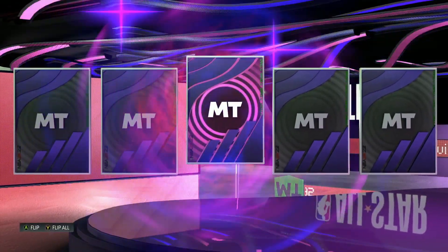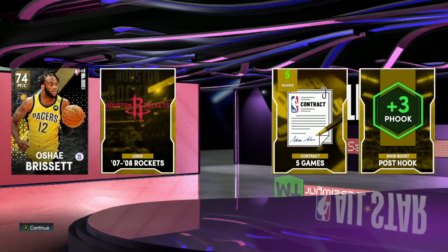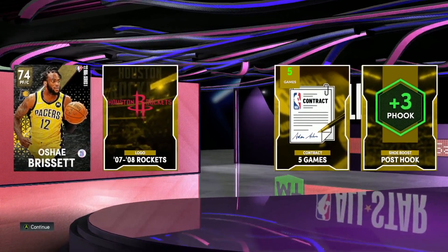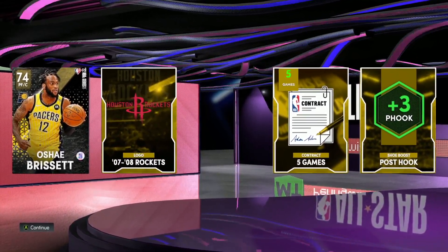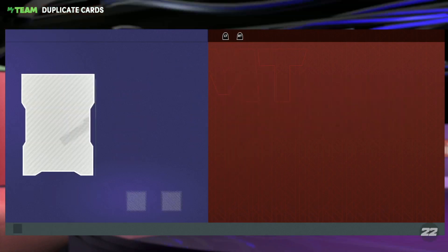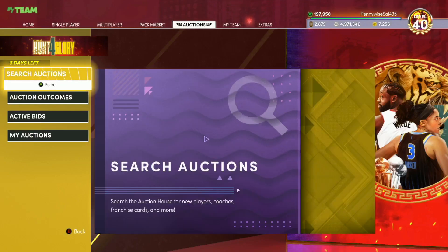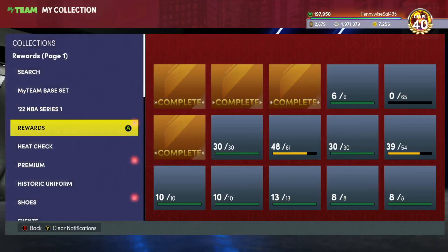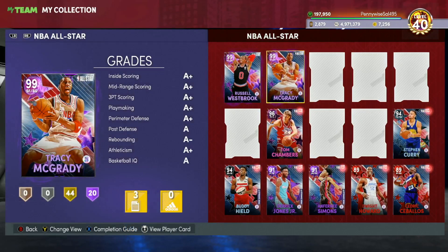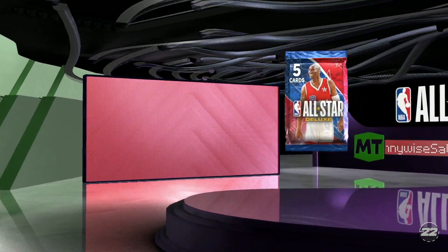I'm screaming - what is going on? It's not showing me the shake again. Three dark matters in 500K - who do we get? Come on Kobe Bryant! It's gonna be western conference - Russell Westbrook! Three dark matter pulls and not even 500,000 MT spent. Let's go! Packs are hot man!